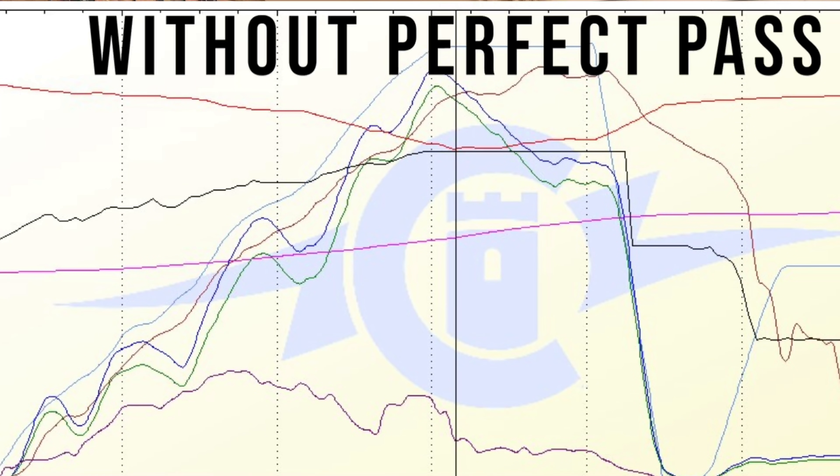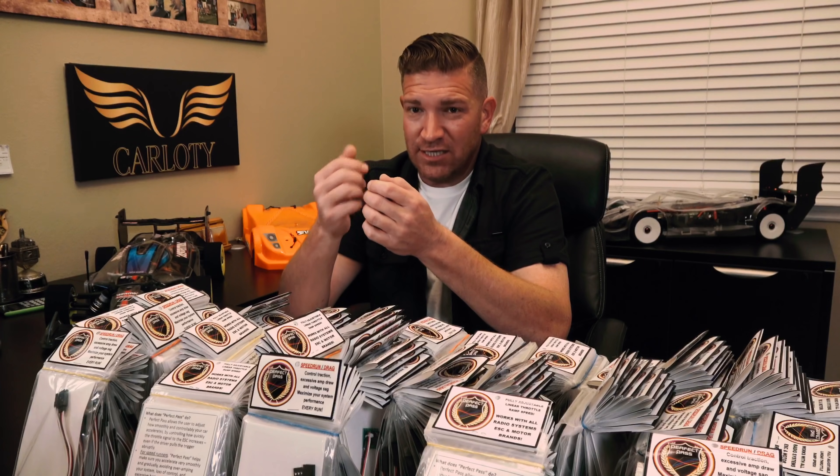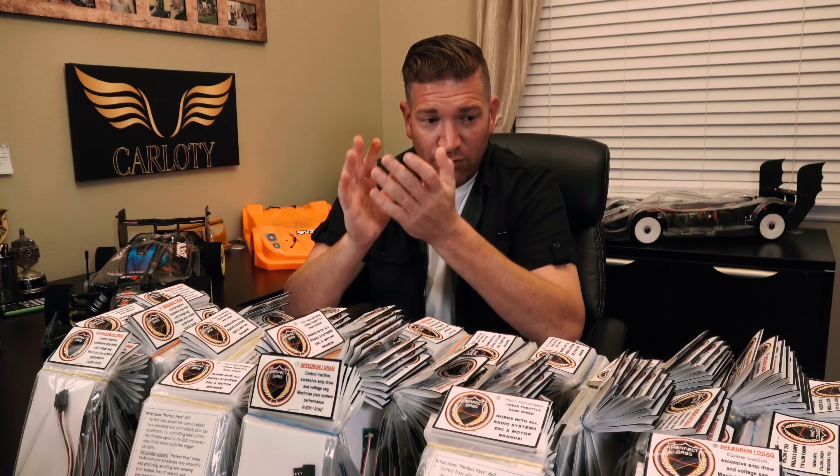I've been working on Perfect Pass with my buddy Mike Hoffmeister. We've been analyzing the algorithm we created and tweaking it for about three months. It's now a finished product — we made a limited amount, only about 200 of these. If you're doing speed runs, drag racing, crawling for more sensitivity, bashing for better traction, or you're a beginner — even a seven-year-old — you just put Perfect Pass in, tweak it all the way to 100%, and you have a very non-aggressive, uneventful throttle response so they can actually get into the hobby.